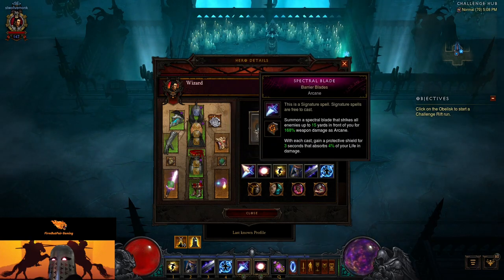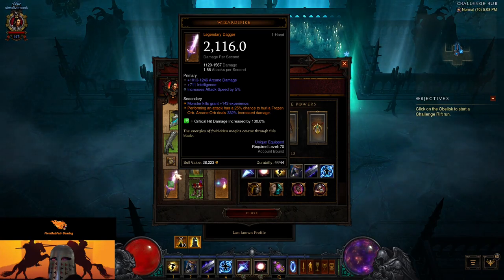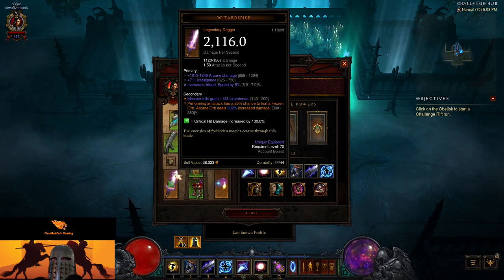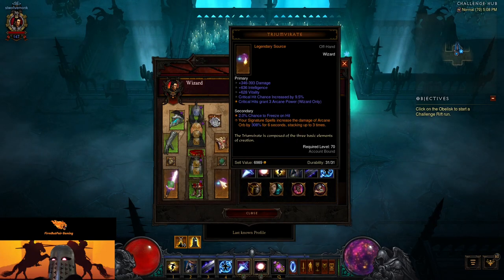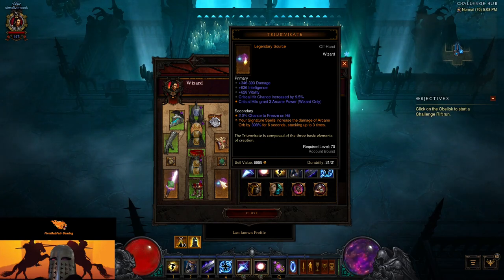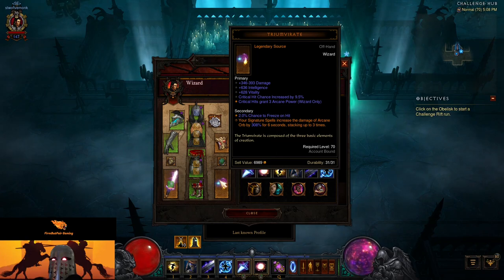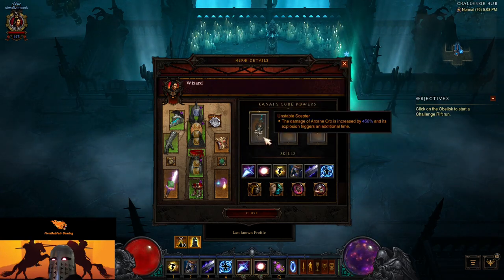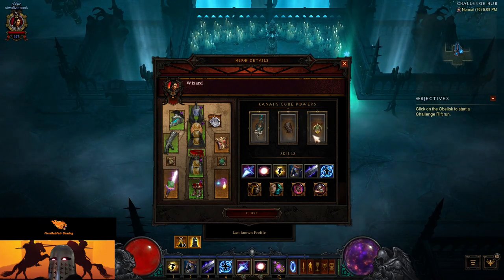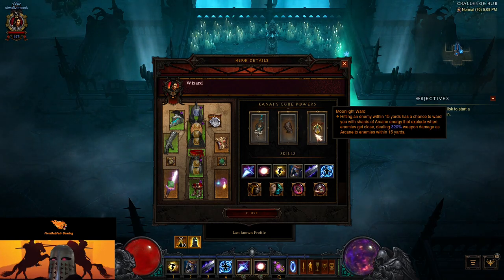We also have the Nago ring — you can tell because you can hear him in the background making all the noise. We're using the Wizard Spike for a weapon, so performing an attack has a 25% chance to hurl a Frozen Orb, and Arcane Orb deals 332% more damage — kind of middle of the pack, max would have been 350. For our offhand source we are using the Triumvirate — our signature spells increase the damage of Arcane Orb by 308% for six seconds, stacking up three times. In our cube we have the Unstable Scepter, so Arcane Orb damage is increased by 450% and it explodes an additional time. We have Ash Nagar's Blood Bracer, which increases our shields by 100%.